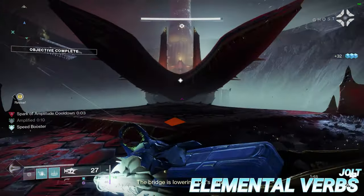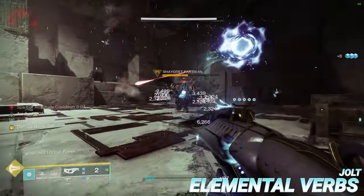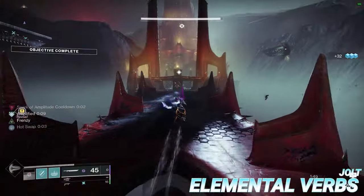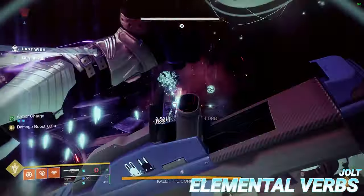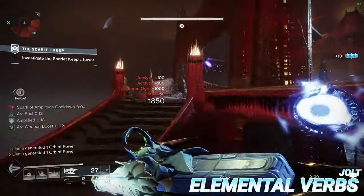We're now going to cover the first of the arc debuffs: Jolt. Enemies that are inflicted with Jolt will periodically emit a burst of lightning that chains to other nearby enemies, making it an excellent add clear tool. Jolt can be applied from many sources, including the weapon perk Volt Shot, any arc grenade using Spark of Shock, or the third rocket from Two-Tailed Fox. Jolt can also be refreshed if you reapply a new instance of it to an already jolted enemy.